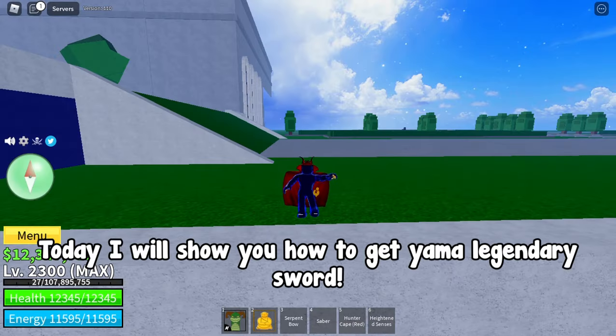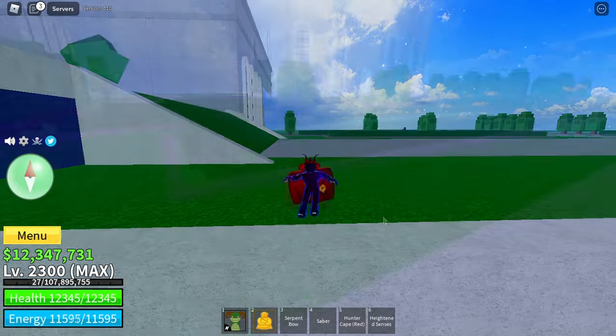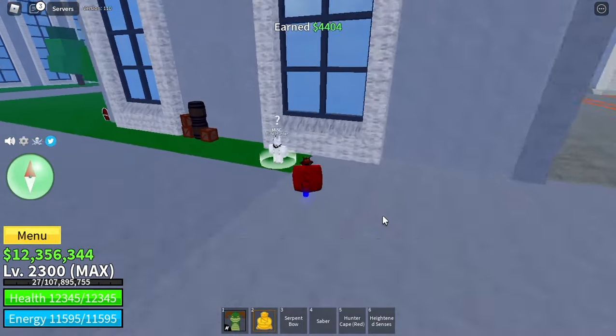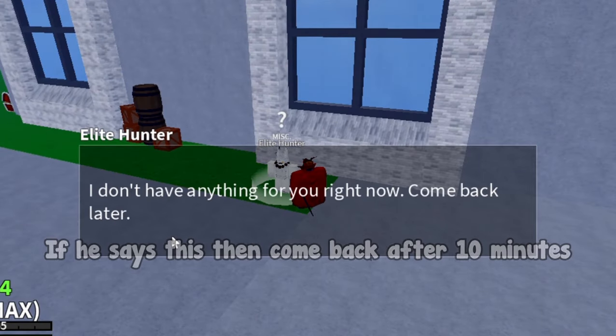Hey guys, welcome back. Today I will show you how to get the Yama legendary sword. So let's not waste any time and get right into it. First thing you want to do is go to the castle on the sea island. Here you will find the Lead Hunter NPC — he will give you some quests. If he says this, then come back after 10 minutes.